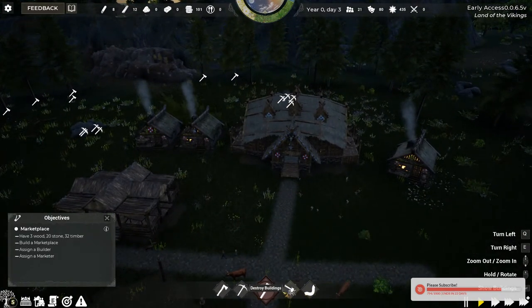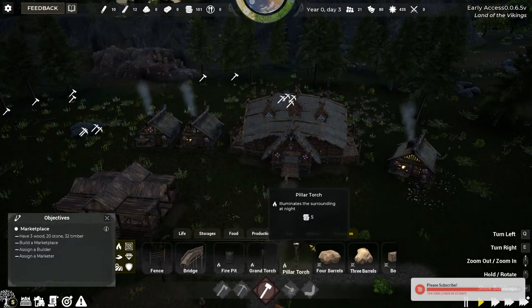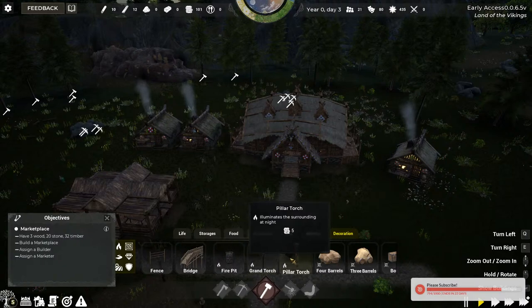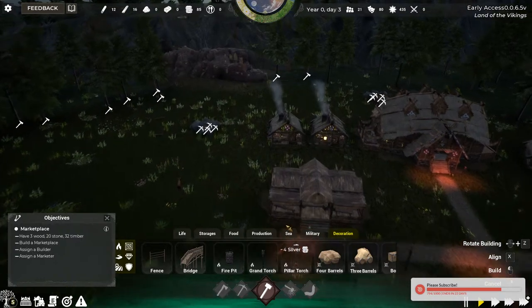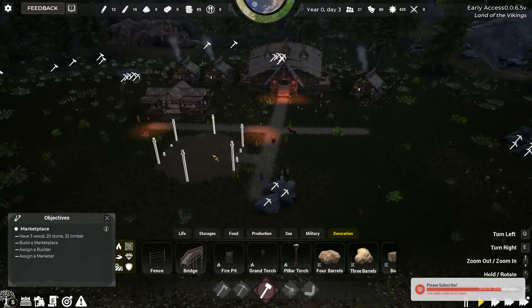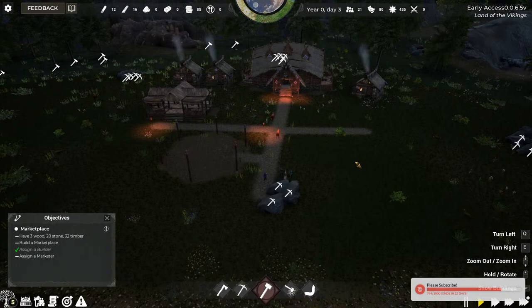Another thing too — the game gets quite dark. So you go to decorations and I'm gonna do maybe a grand torch — it looks better and it's cheaper. I'm just gonna build a bunch because it's kinda too dark. It helps you see better just by placing these around. It does take a while for things to get built. I'm not sure why they didn't assign any workers, but the other buildings it automatically assigns three workers, so it's kinda strange. I'll just speed it up a bit. Once it's built we can assign a marketer.